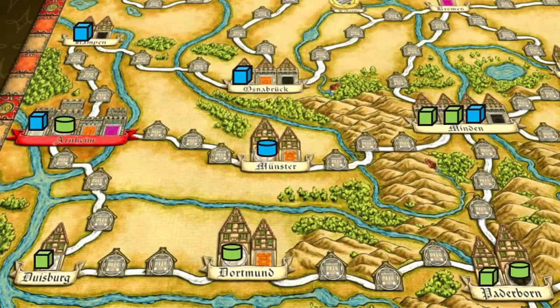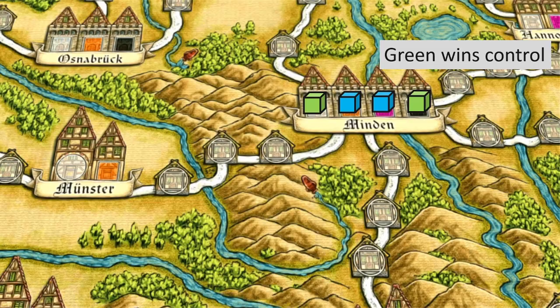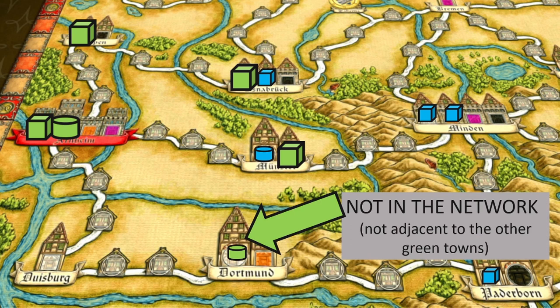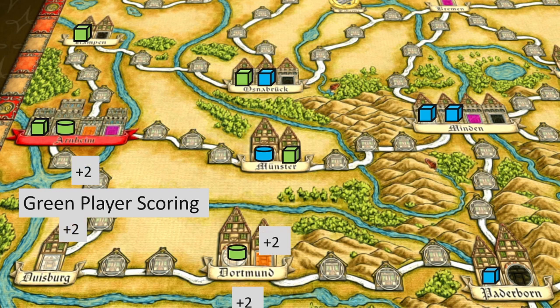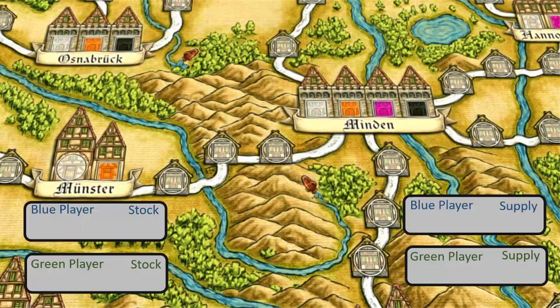Hansa Teutonica is a game about setting up business offices in 12th century European cities and getting control of them. Whoever has the most offices in a city controls it. Cities are filled up from left to right, and the tiebreaker for control is whoever has the rightmost office. You also aim to build a network by having offices in adjacent towns. At the end of the game you score two points for every city you control and one point for every office in your biggest network.